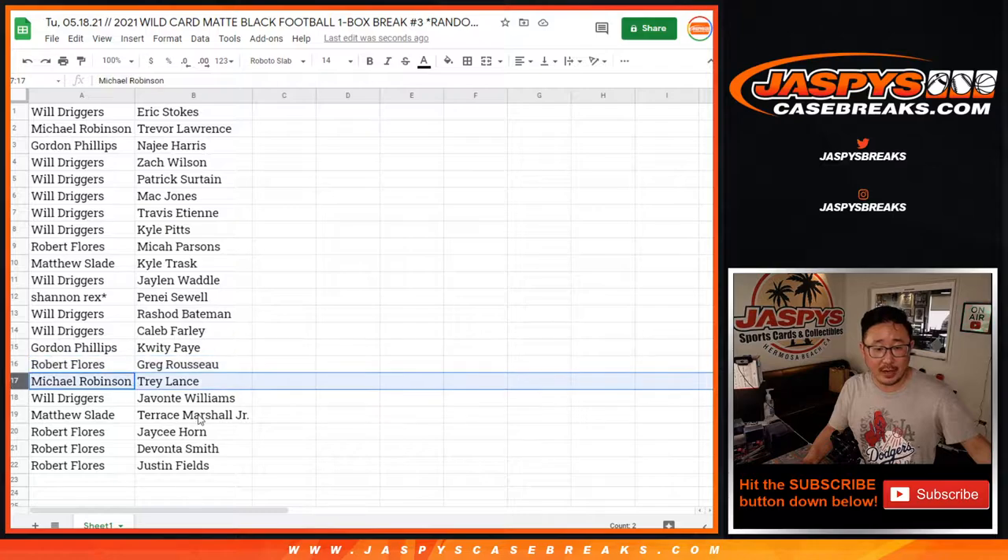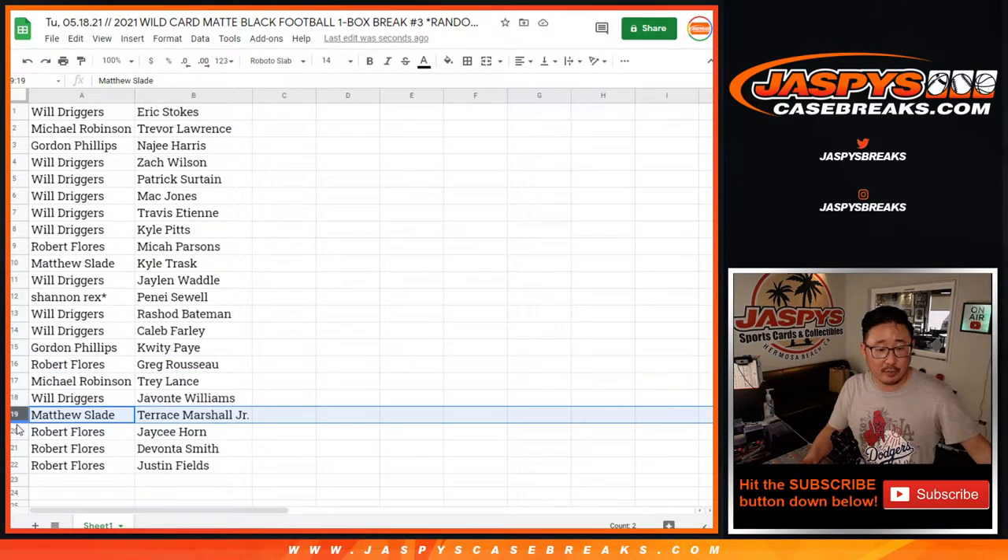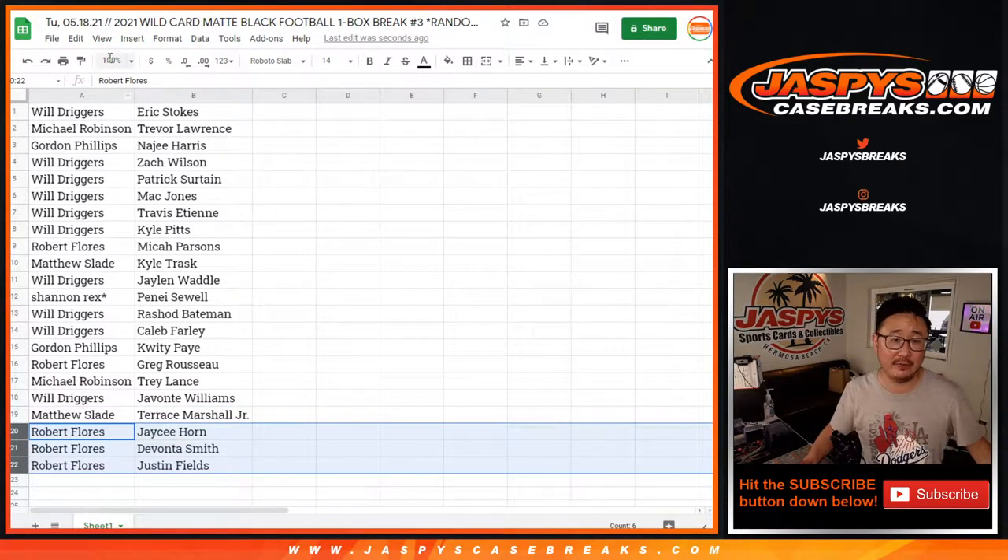Gordon with Quiddy Pei. Robert with Greg Rousseau. Michael with Trey Lance. Will with Javante Williams. Terrence Marshall Jr. for Matthew. And Robert with the rest: JC Horn, Devonta Smith, and Justin Fields.